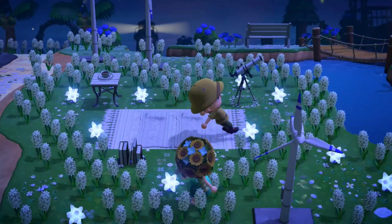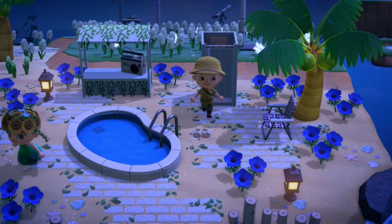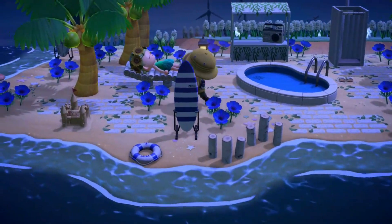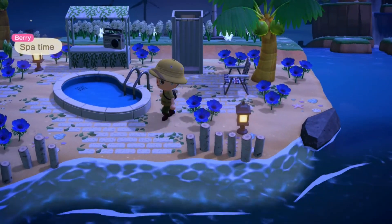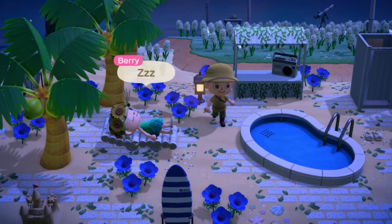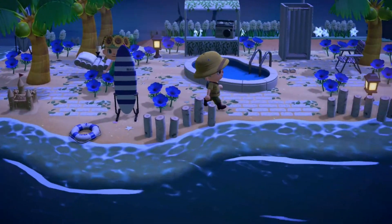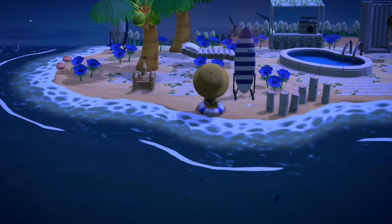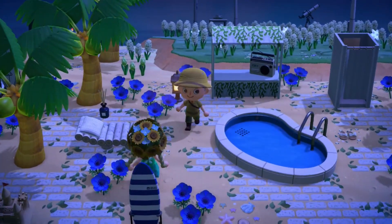Oh wow, here we've got a little pool area — so nice and relaxing. We've got some blue, a little change of color to go with the water. Spa time! I like all the leaves on the ground and the colors are just so nice. Even the lifesaver and the surfboard — it's all white and blue, everything matches.